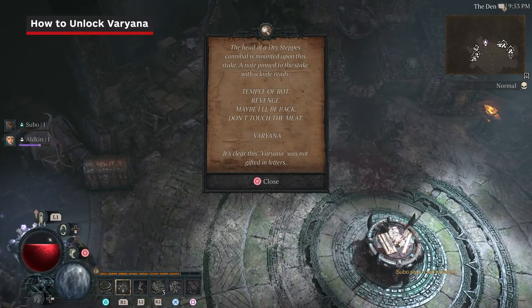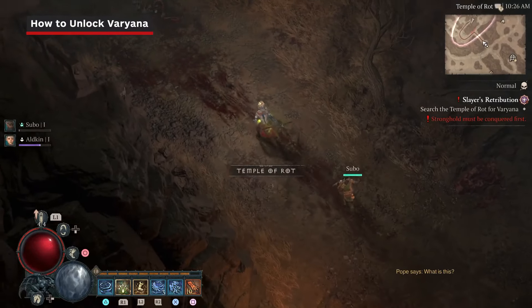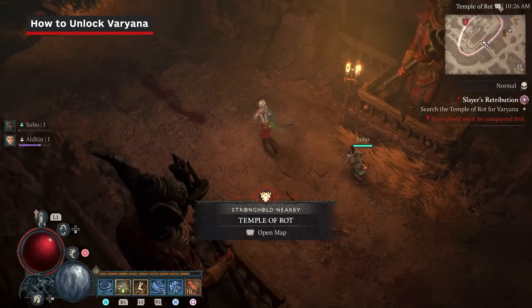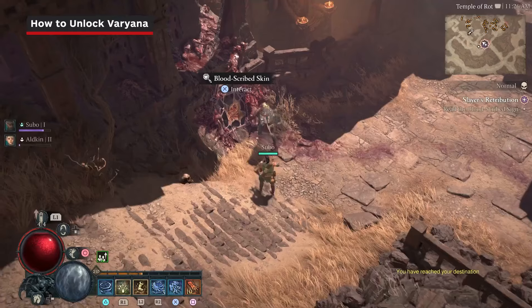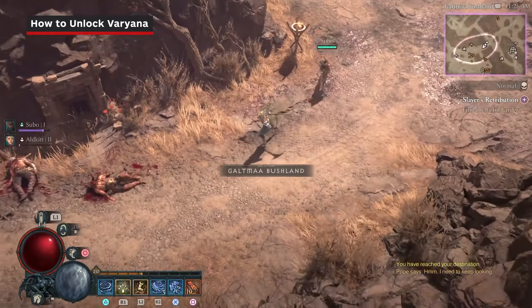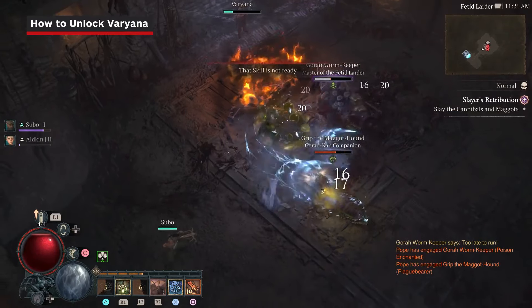The final mercenary is Variana, and you can read her brutal note in the middle of the Den. This initiates the Slayer's Retribution quest. The first step is to head to the Temple of Rot, a stronghold located between the Fields of Hatred and the Untamed Scarps. Clear this dungeon and take out its leader, Molcarth the Hungerer, to proceed. After rekindling the Wanderer's statue, read the Blood Scribe's sign at the temple's southern entrance. This will point you to the Fetid Larder, where Variana is being held. To free her, defeat the enemies and destroy the pillars holding her down.